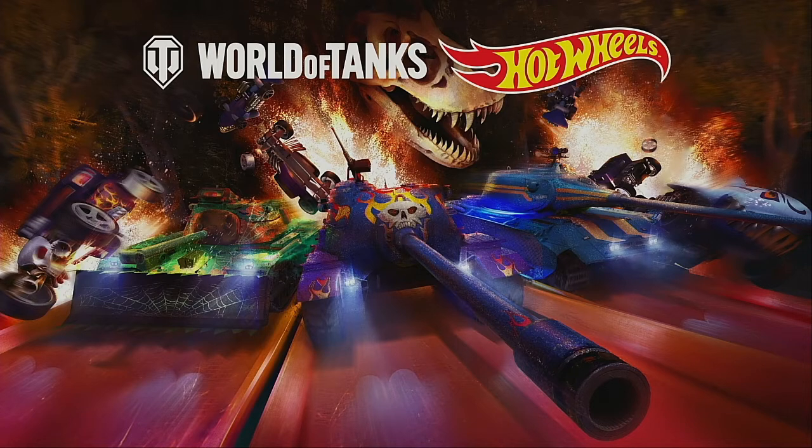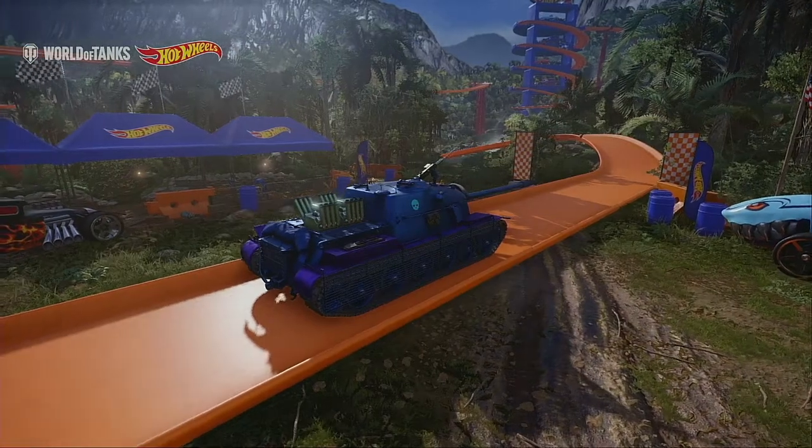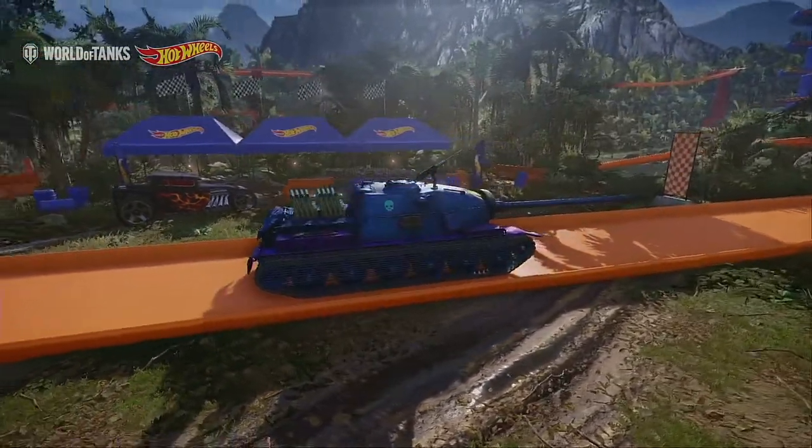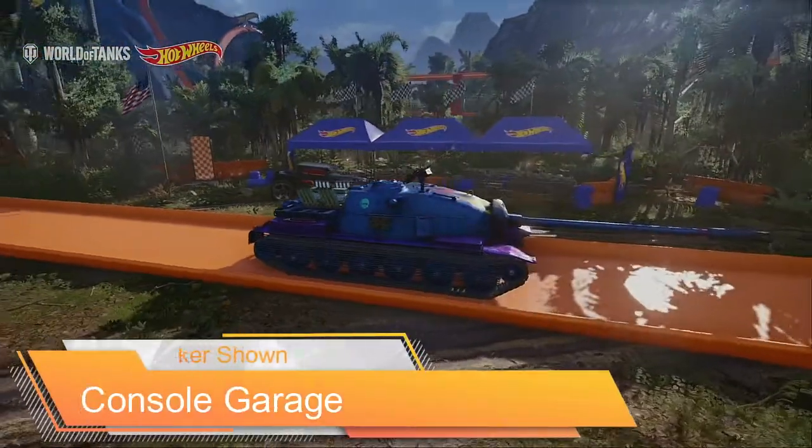First up this week brings us out of the wrestling ring and onto a Hot Wheels racetrack, the garage sporting a hot orange track with loop-de-loops, a Hot Wheels-eating shark, and racers.